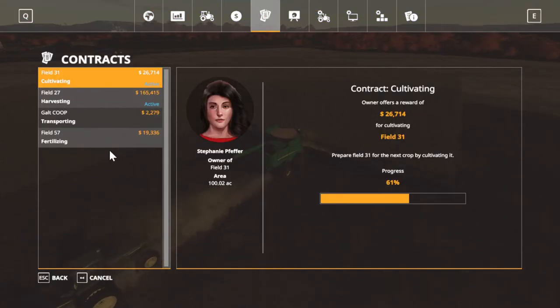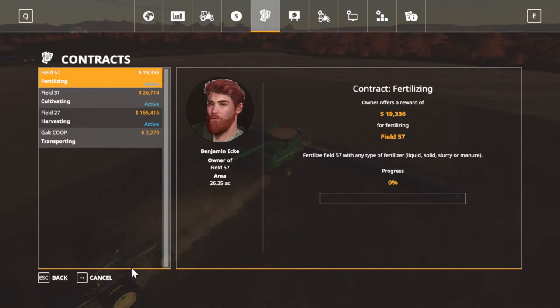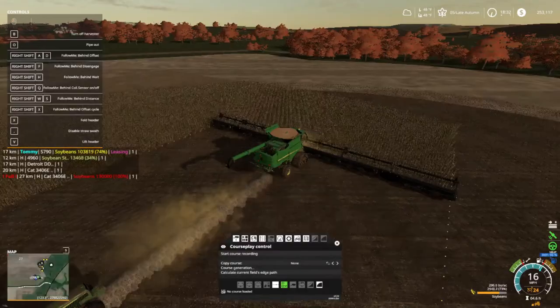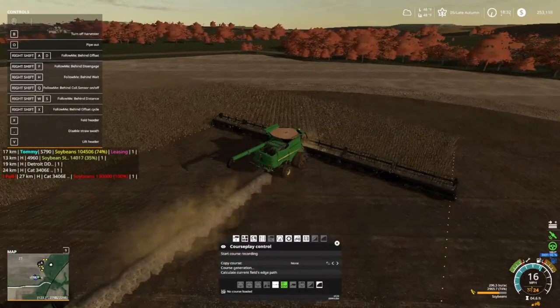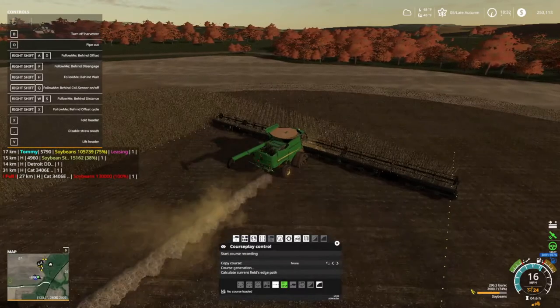We got finished field 31. Forgot to turn them on — I just started the game back up. We got field 57 is $20,000; we're going to accept that fertilizing contract. Our loan is paid off, just in case you're new or just coming back. But we are leasing this combine and header.